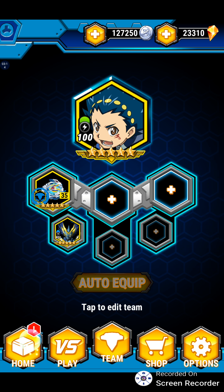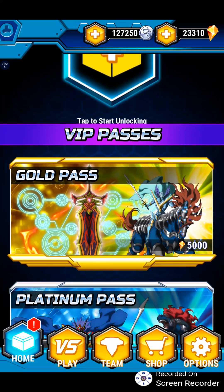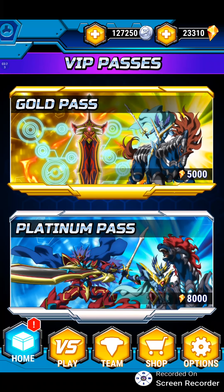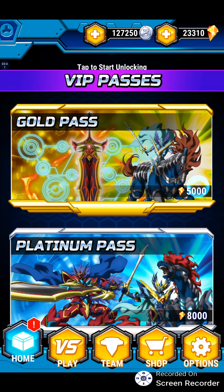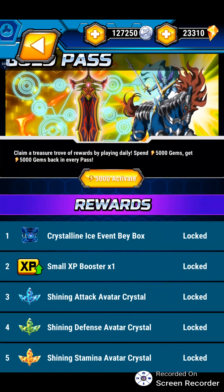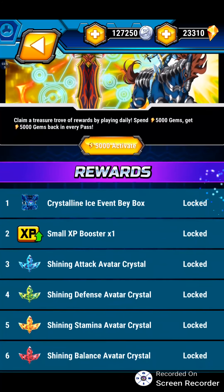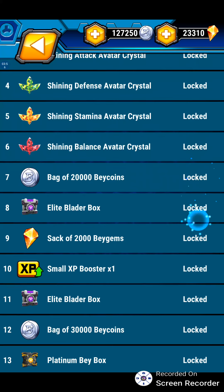But for this video I thought I'd do maybe one or two Daily Rivals battles just to show this new top, blader, and avatar in action. Also, one of the new features is VIP passes. As you can see, there's a Gold Pass as well as a Platinum. For the Gold Pass it'll cost 5,000 Bey Gems, and for the Platinum, 8,000, as you can see. In these passes they have rewards that you can claim daily.